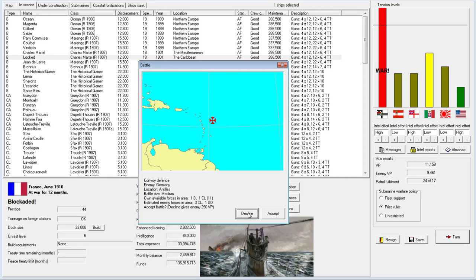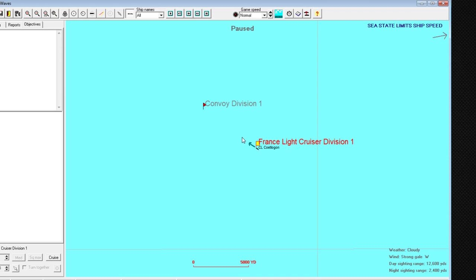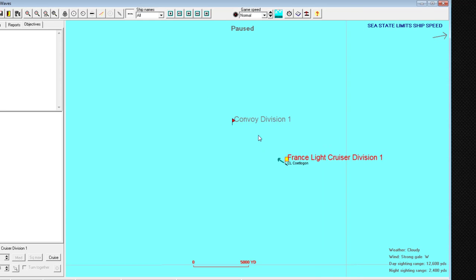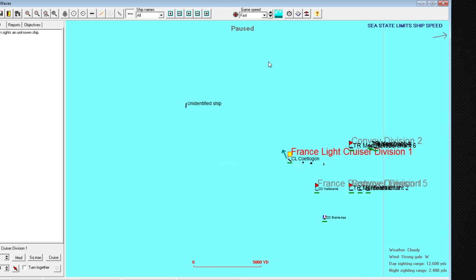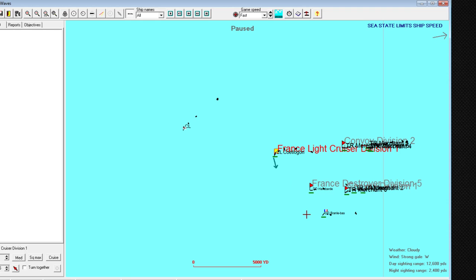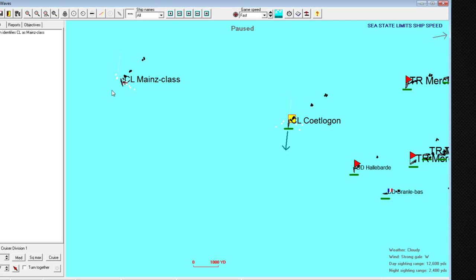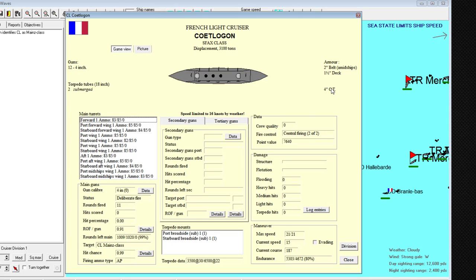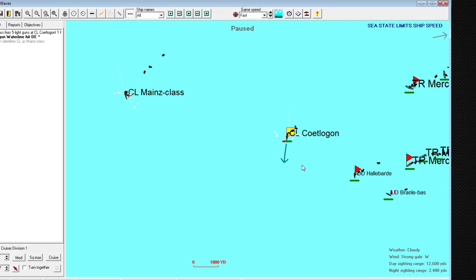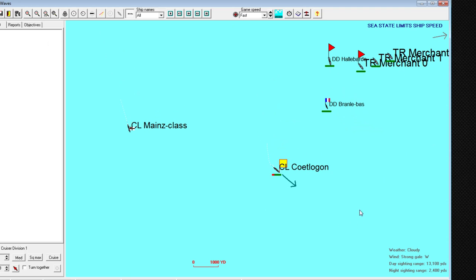Looking at a battle in Antilles - declining is 290 points, so let's accept this one to take out ships. This is a very strange setup: we have one ship in convoy defense against what's likely not something our light cruiser here can handle. We have some destroyers under AI control since we're playing admiral's mode. Mains class - four-inch guns against four-inch guns. We have the wind advantage.